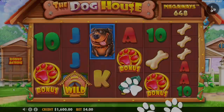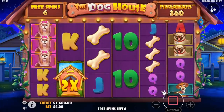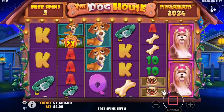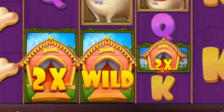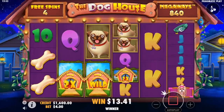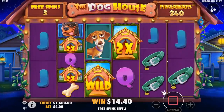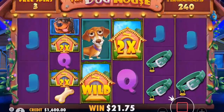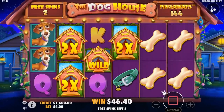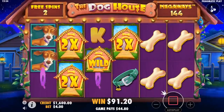Sticky wilds can be crazy, so you just want more houses to drop in. We need some more multiplier wilds over here so we can get it going. Oh, we have a bone on the front — these Megaways are so bad. Come on!